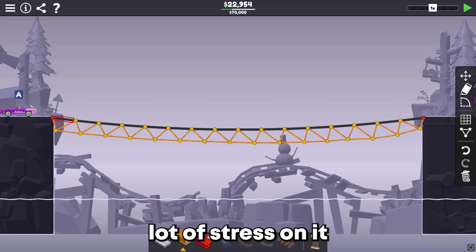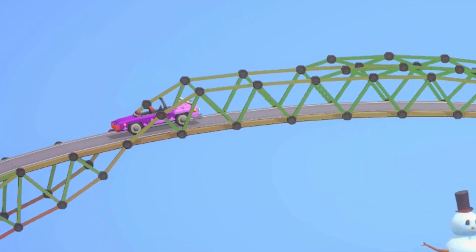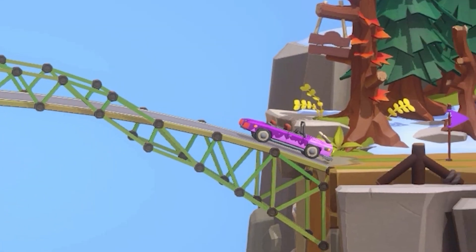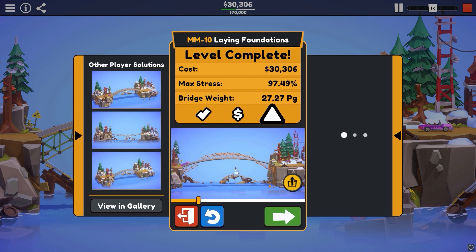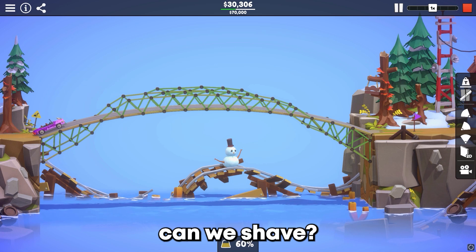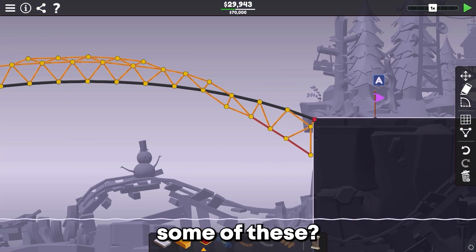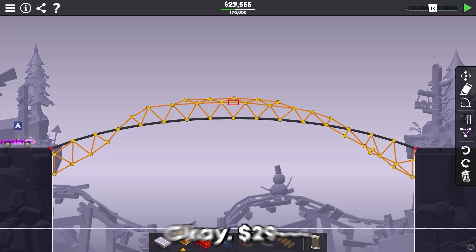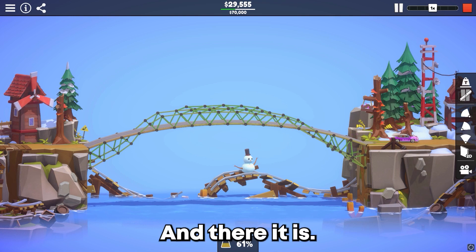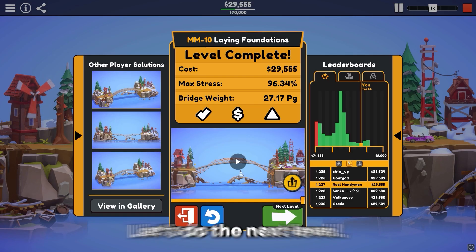Man, that's got a lot of stress on it. We end up at $30,306. Top 5%. We need to shave $1,286 more. A lot of it is very green — do we even need some of these pieces? I think $29,555 may be the cheapest I can get it. And there it is — we're in the top 5%. I think I'm okay with that. Let's do the next level.